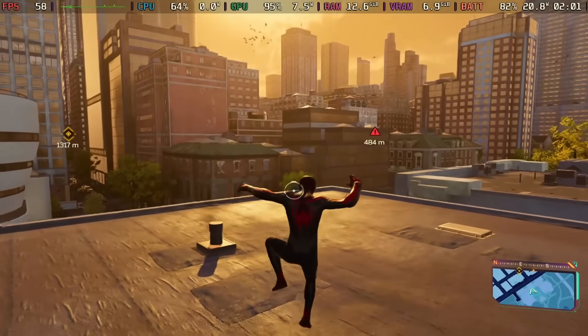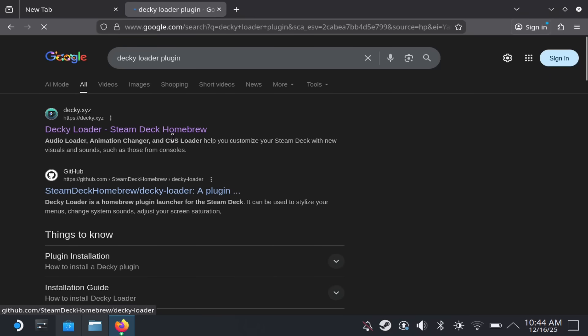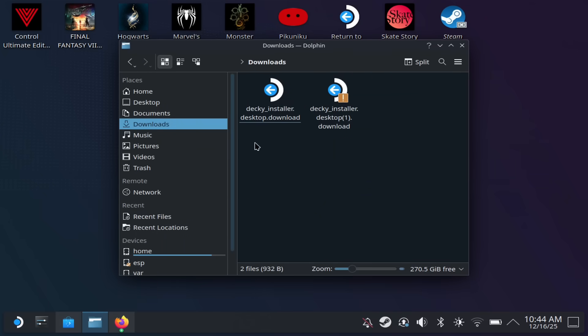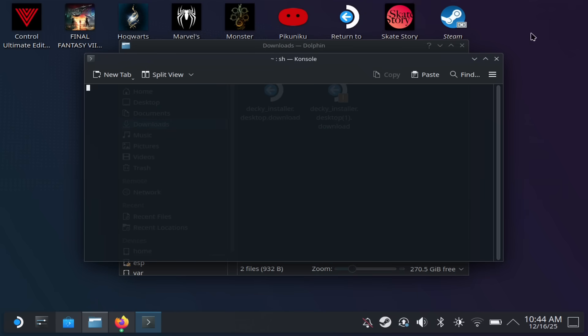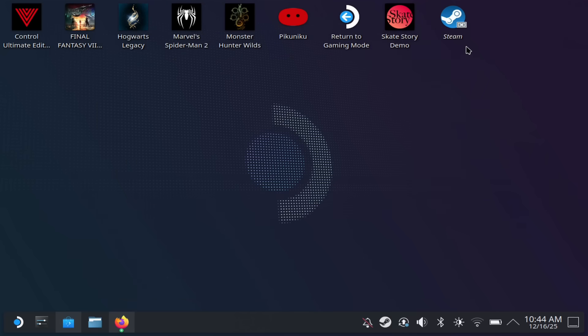The first thing you're going to need to do is go to desktop mode. In desktop mode, open up a browser and search for Decky — the plugin — as you see here. Once you open it up, hit download. This should automatically download to your Dolphin browser. Open up Dolphin, find the file in the folder, double-click it, and it should give you the option to execute. Follow the instructions — it will write a script and ask you for your sudo password.